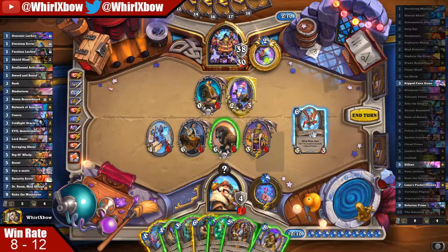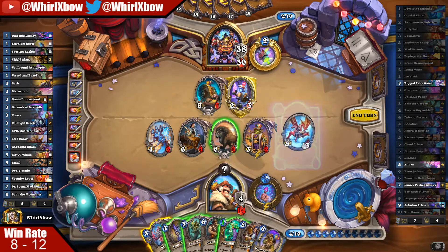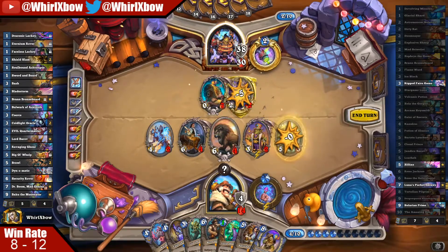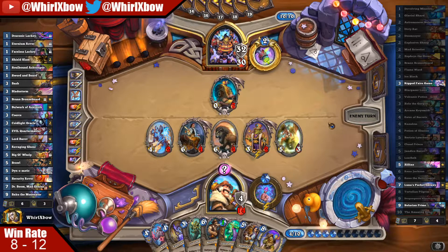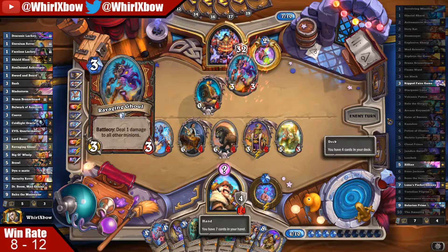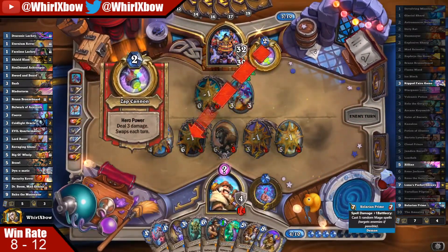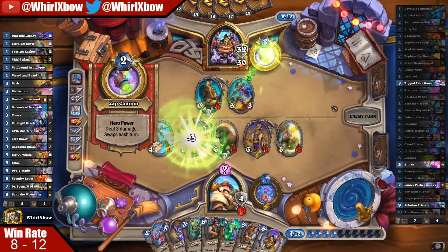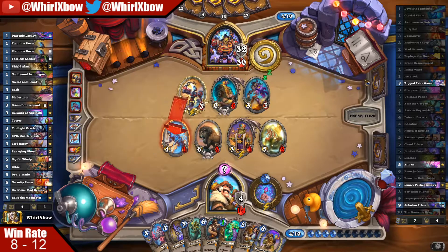Eventually gonna kill him right. I have an instant board which is why I'm saving this — I want him to wipe my board and then I'm gonna slam this and it's an instant board. I also saw Solarian Prime which is coming up, and now he's also one card deeper in his deck than me — which is really nice because this shuffles back into my deck. That's fine — I don't even care about this honestly, this card is like a meh to me.